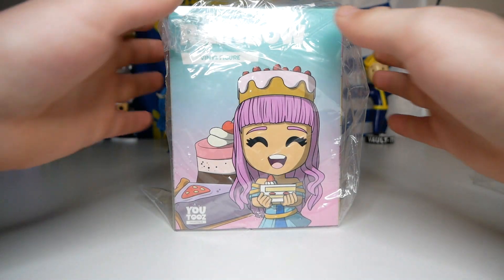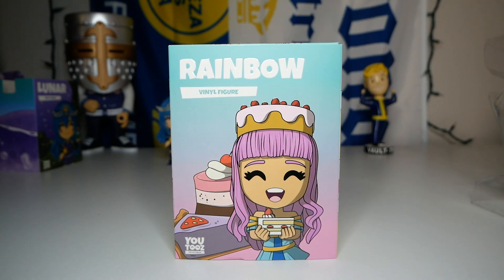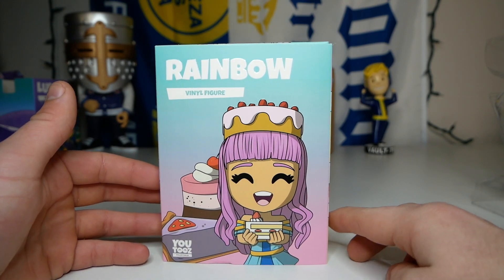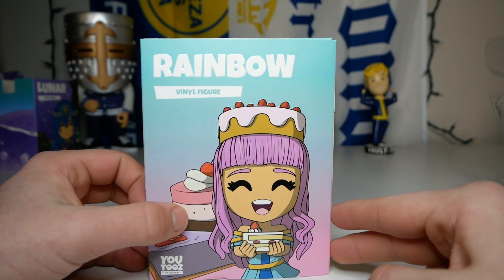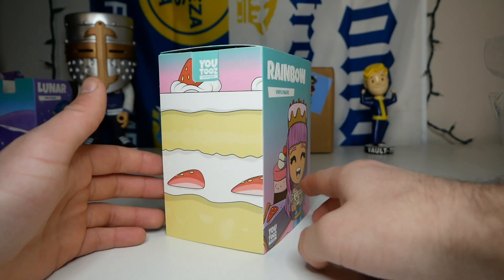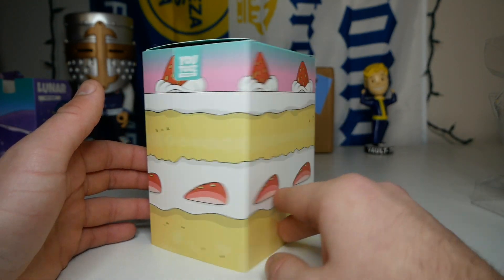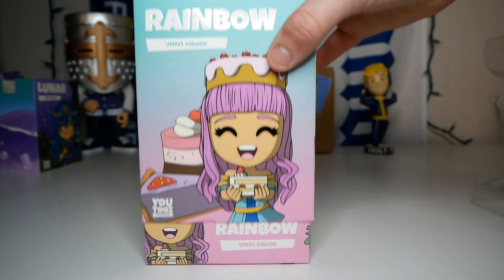The next figure is Rainbow. Something I want to mention is that unlike the Sidemen drop where figures are in a collection but don't have the same boxes, these all have their different personality traits on their boxes. On the front of the sleeve we have Rainbow with the concept art, and in the background it starts with blue on top that fades to pink on the bottom. We also have some pastries in the back - looks like we got some cake and a little bit of pie. On the side we have a continuous sleeve that looks like a strawberry cake.